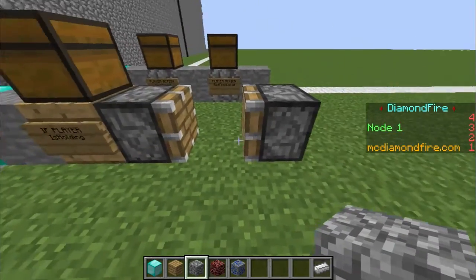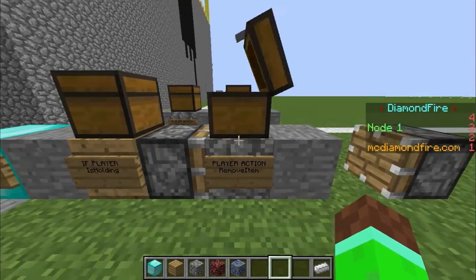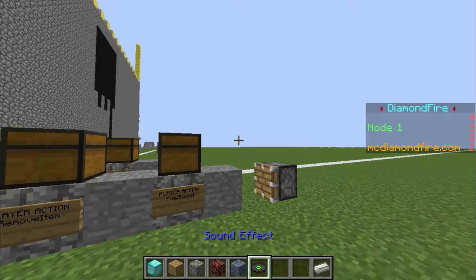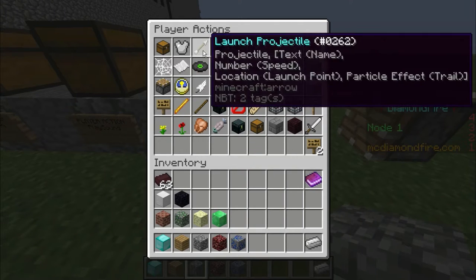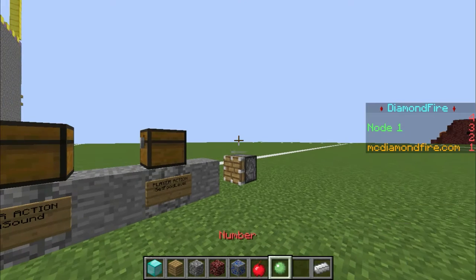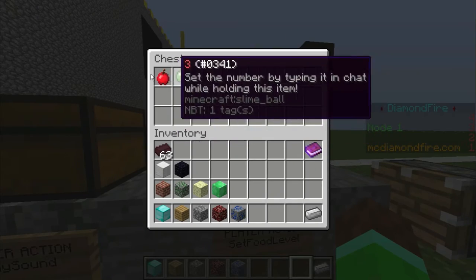Right here I set it so when the player right-clicks, if the player is holding a Chocolate Bar, it's going to remove it. Then it'll play a sound — I'm doing this because it's optional, but I like having the eating sound. Then it will set the food level: we take out a value and a number, setting the food bar to the current food level plus one and a half, so it heals you one and a half food bars.